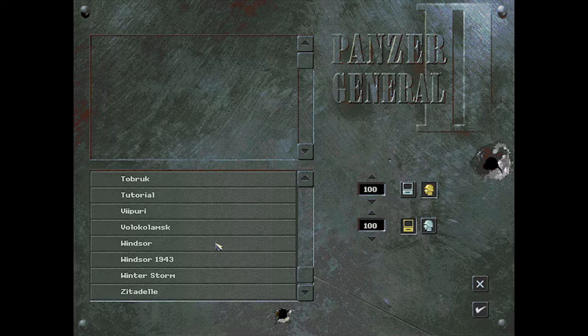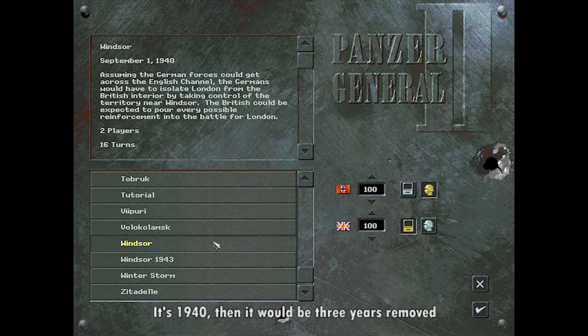Windsor 1940 is the one you get to play if you're successful in the previous Dunkirk mission, where a lot of French and British allies were entrapped in an ever-shrinking circle. The only way of escape was via sea, via the Channel. There was that very stirring attempt by the British to harness all their ships and watercraft to rescue the entrapped forces to the British Isles — and it was a success.